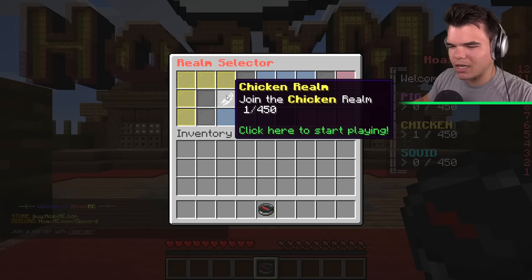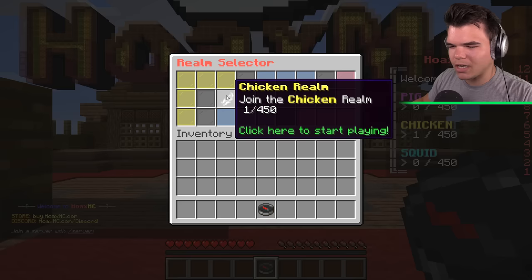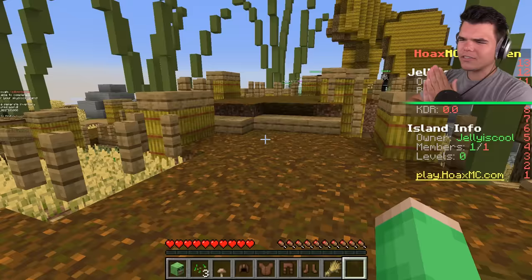It's time to select our realm. We've got the chicken realm, the squad realm, and the pig realm. Today I'm gonna play with Slogoman, and we're gonna play in the chicken realm.